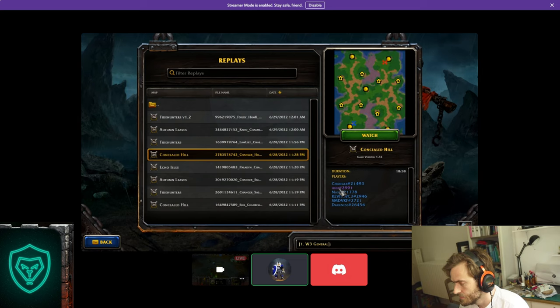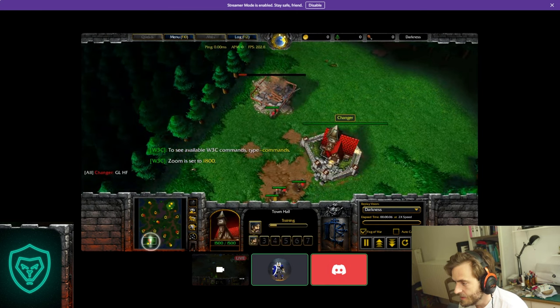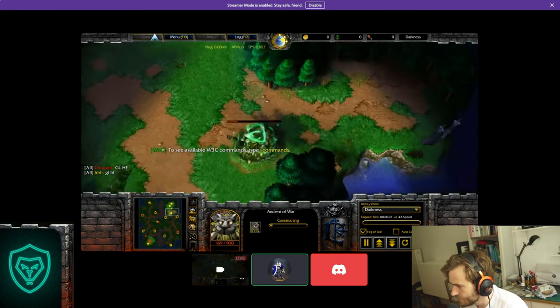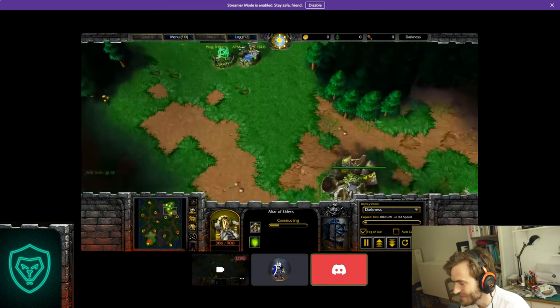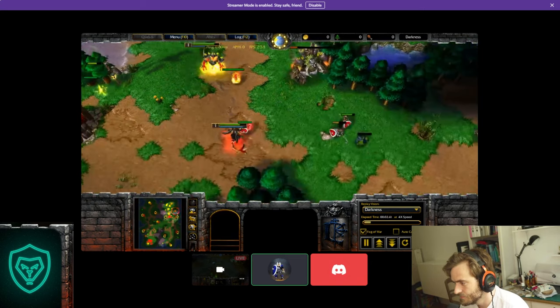I had a best of three against him where we only played tavern hero against tavern hero. This was the last game where I played Naga first — the other games were Panda first and Beastmaster first from my side. It's a really funny game with something to learn from. Nice to see Hot playing. He goes for Fire Lord — so off-meta also works against off-meta. Fire Lord is a very tough hero to fight against — you will see that I will have a very bad early game.